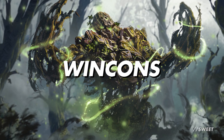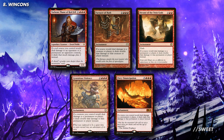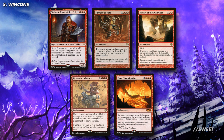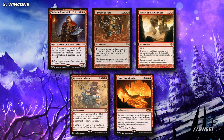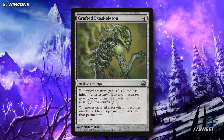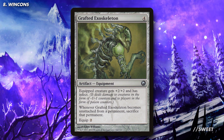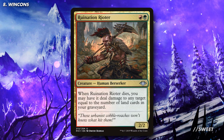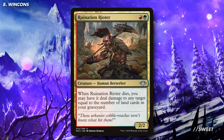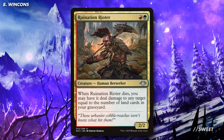Moving over to our win cons we're primarily going to be looking at ways of boosting up that discard damage ability. First up we have some damage doublers, and what's nice is that these can all stack, so get one or more of these out and your lands will start dealing 6, 12 or even more damage. That makes Bobby a really scary threat. Another form of damage doubler is Grafted Exoskeleton. Giving Bobby infect will mean you only need to deal 10 damage to take a player out. If you combine that with a damage doubler then you can kill an opponent with just two lands in hand. As a lot of lands will be going to our graveyard in this deck we can use Ruination Rioter to take advantage of that and throw around even more damage. You can also kill it with Bobby if you need to, to make sure it dies exactly on time.